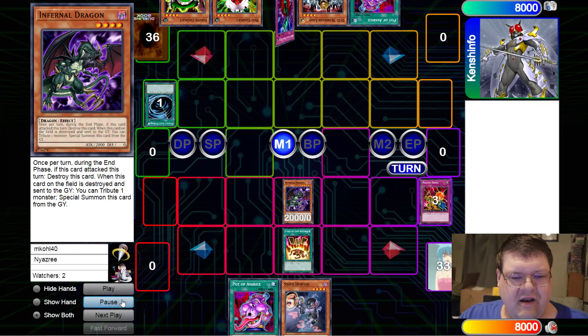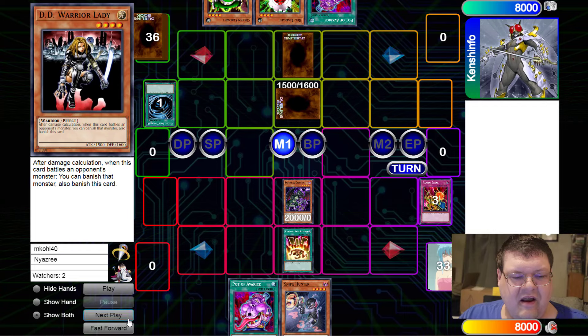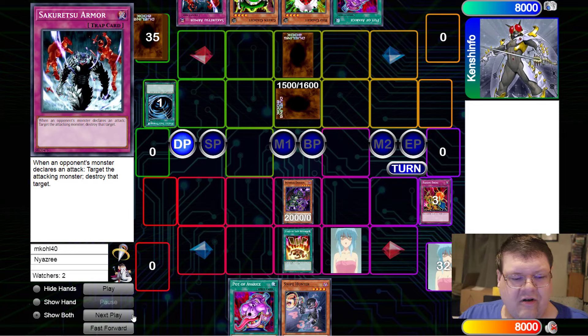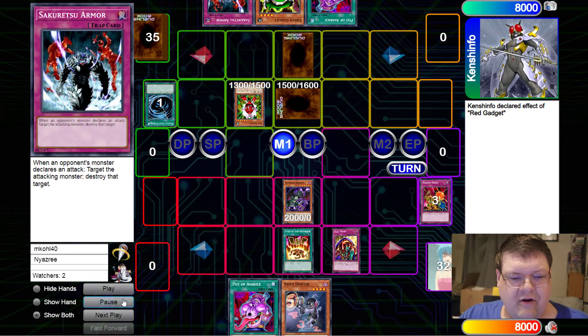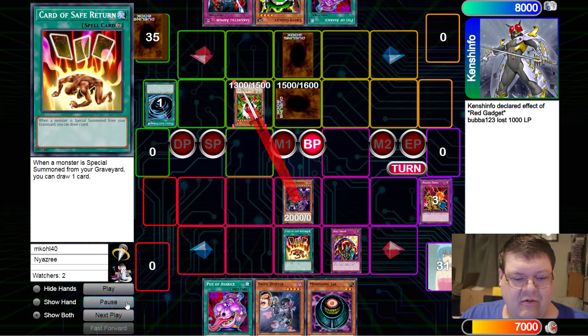We can actually do the thing. We're going to go ahead and MST the face down. They're going to set the Warrior Lady and set the Bottomless, which is okay. We're going to go ahead and set the Skill Drain and pass. You see our opponent draws the Sakuretsu Armor, which is fine. We're going to deploy the gadget - and look at that, the Skill Drain is going to start us a very nice long game so we can do our thing.